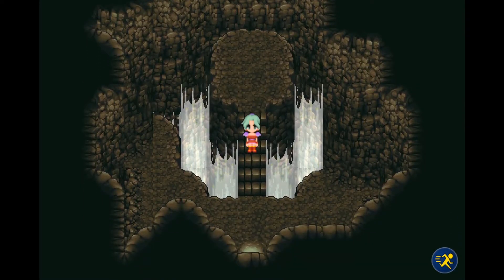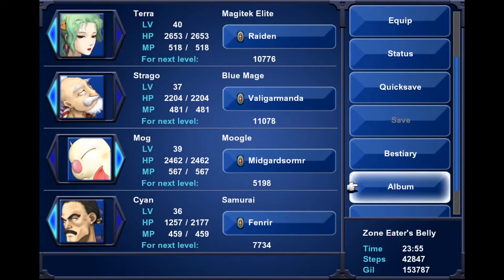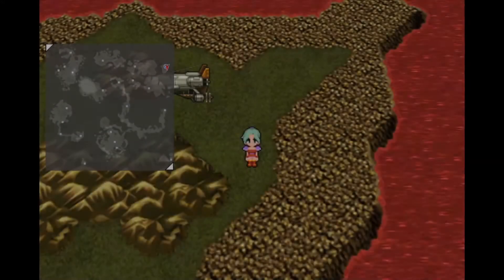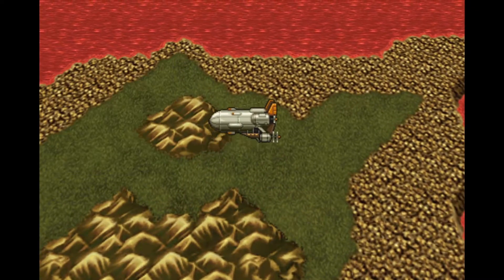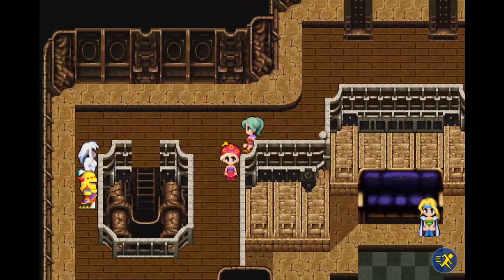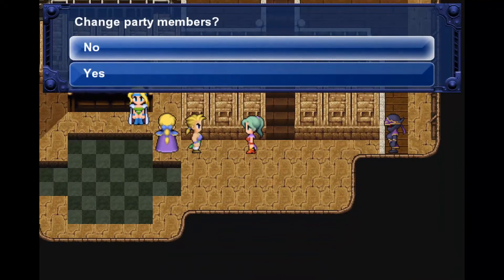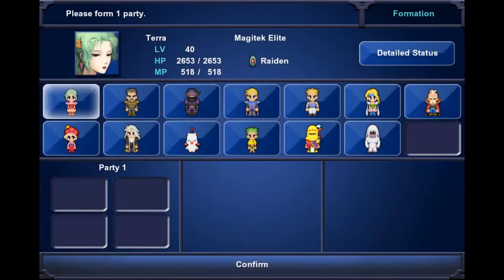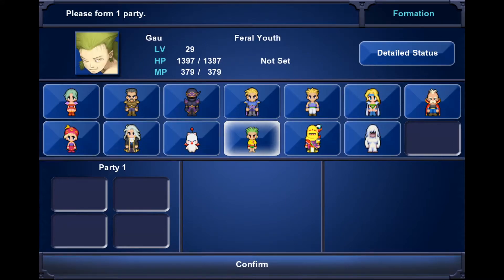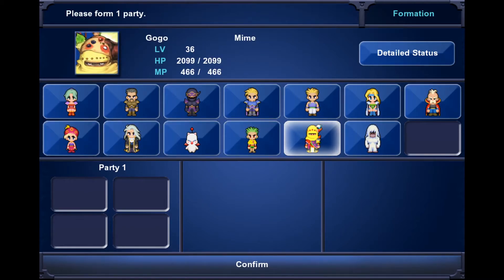Cool, so now we have the Mime, which is pretty awesome. I am not walking out of this place. Yeah, my party's getting huge now — look at all these people just hanging out, being cool. Yeah, I'm only missing one, which we will be getting next episode. There's a lot you can do right now, especially with having Strago back.